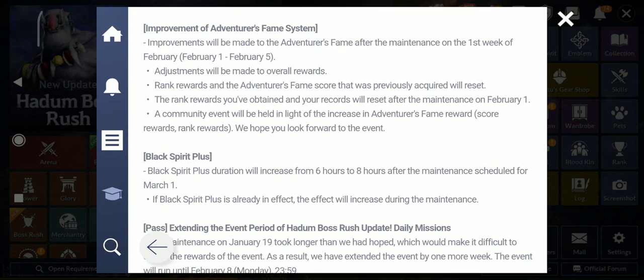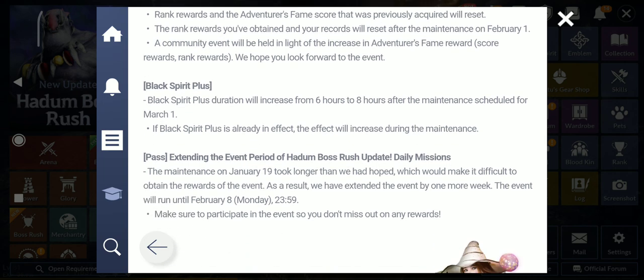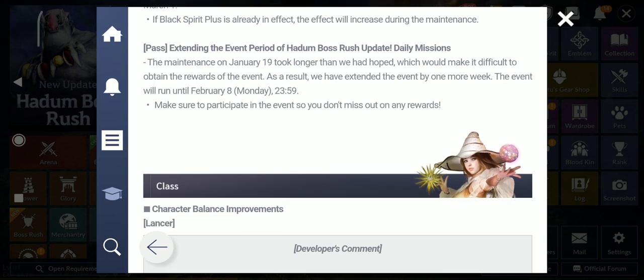Improvement to the fame system — we'll get more rewards, but that will be from next month. Black Spirit Plus duration will increase from 6 to 8 hours after the maintenance scheduled on March.